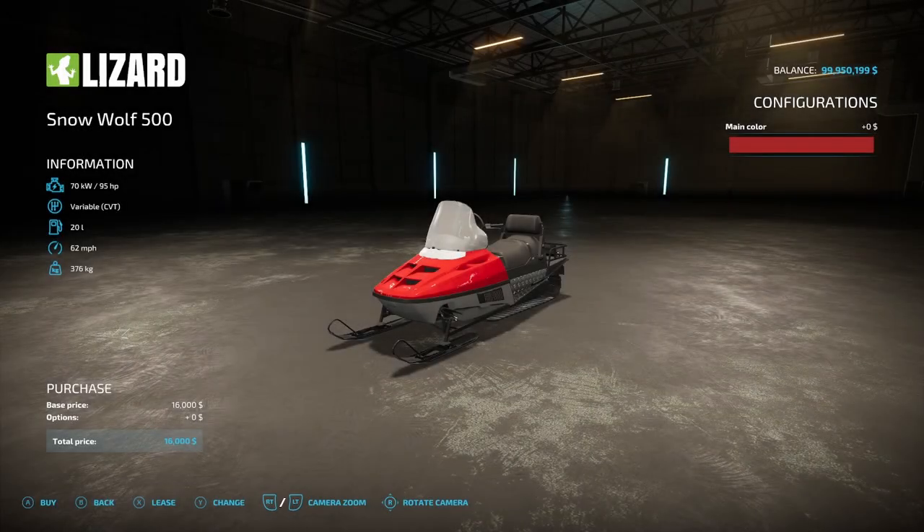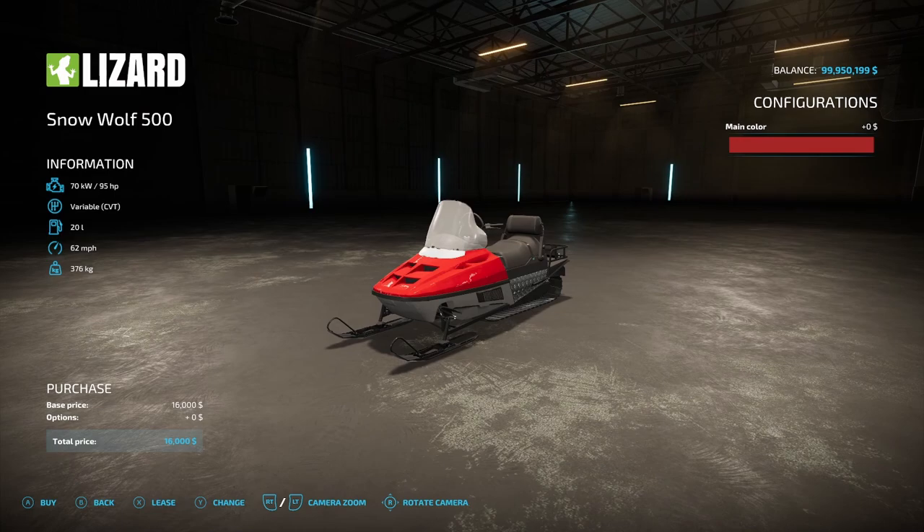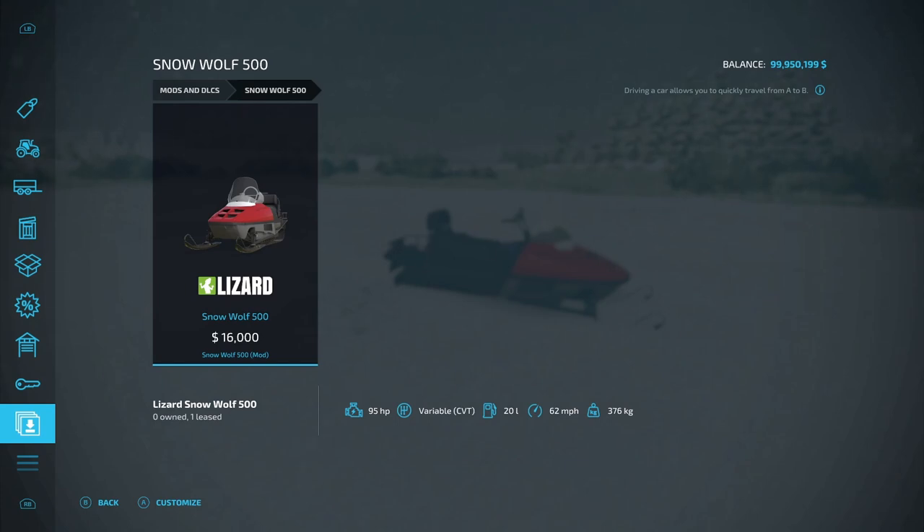The first regular mod is the big one: the Snow Wolf 500 from Adams Kong. This is a snowmobile — this would have been great if it came out last week since we were playing with snow on the live streams. The Snow Wolf 500 has 95 horsepower, variable CVT, 20 liters of fuel, 62 miles per hour top speed, and a total price of $16,000. You can get pretty much any color you want.